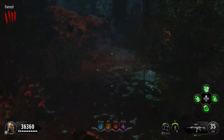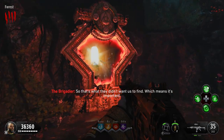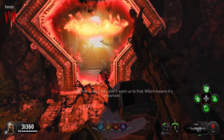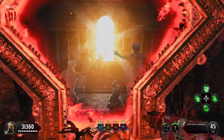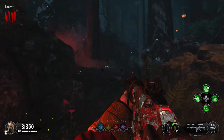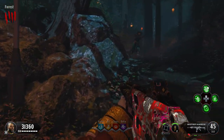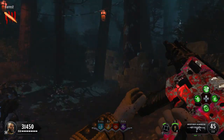After the werewolf is dead, simply follow the path outside the gate and Pack-a-Punch is at the bottom. And that ladies and gents is how to Pack-a-Punch on the new map Dead of the Night — I keep getting the name mixed up calling it Night of the Dead, but I'm pretty sure it's called Dead of the Night.